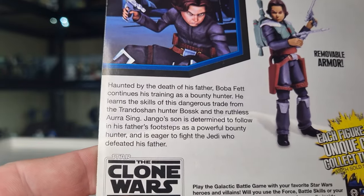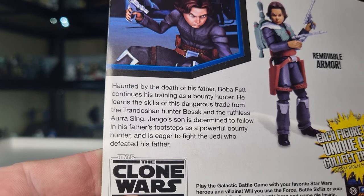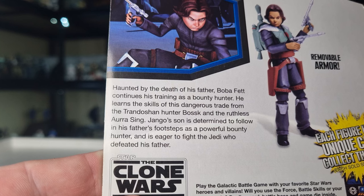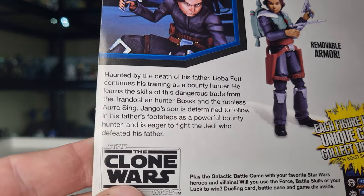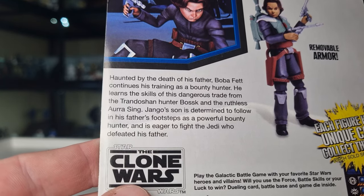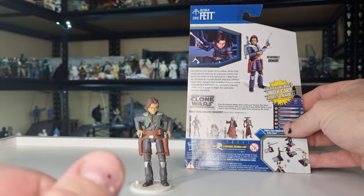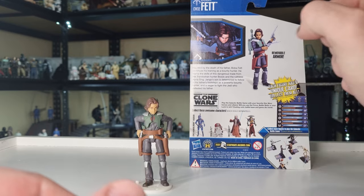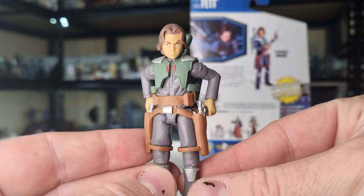There's a little bio here. Haunted by the death of his father, Boba Fett continues his training as a bounty hunter. He learns the skills of his dangerous trade from the Trandoshan hunter Bossk and the ruthless Aurra Sing. Jango's son is determined to follow in his father's footsteps as a powerful bounty hunter and is eager to fight the Jedi who defeated his father. So he has a whole story arc of Boba looking to get his comeuppance against Mace Windu.